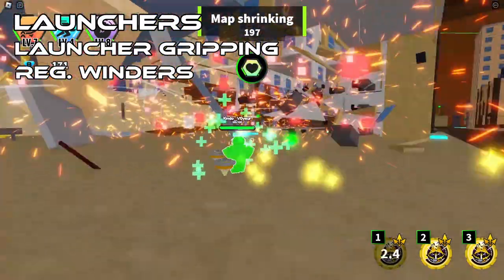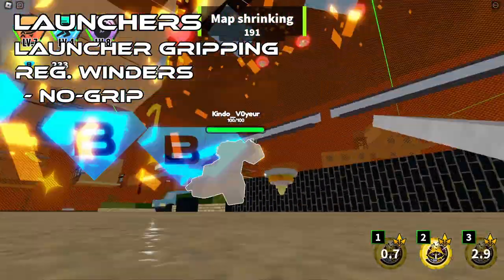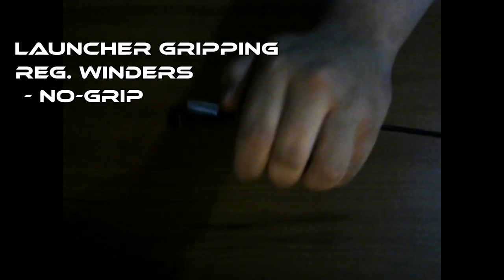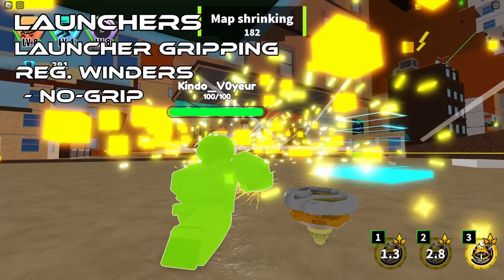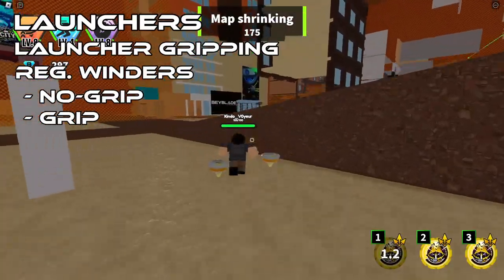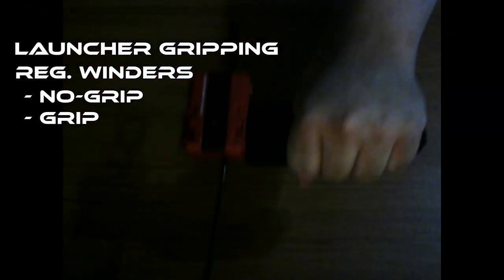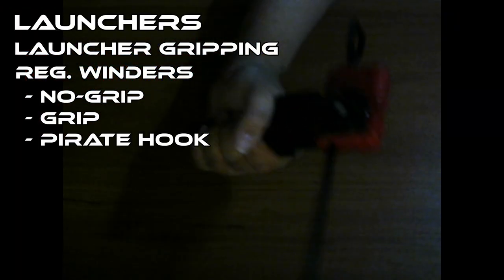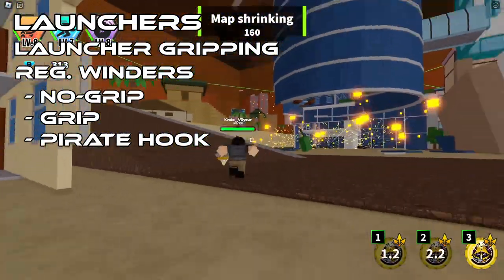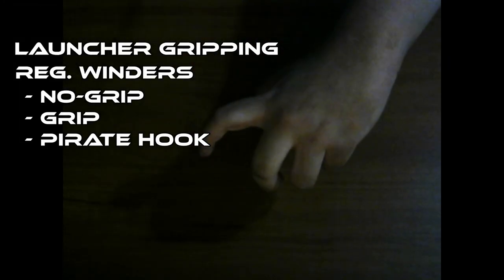My personal favorite way to hold a winder is the no-grip technique, since it gives me more control — I can position and angle the launcher however I please, and you get more variety out of it since you're holding it with one hand without an extra tool. The downside is you can't attach a grip vertically like on string launchers. There's one other technique I'll call the pirate hook: when you remove the launcher from your hand, you make a little pirate hook with your index finger. If you have any grip techniques you think should be here, leave them in the comments below.